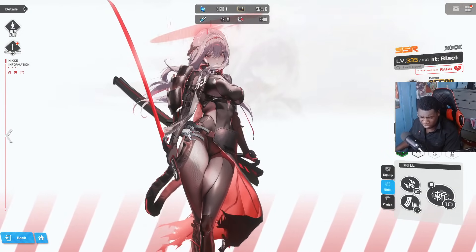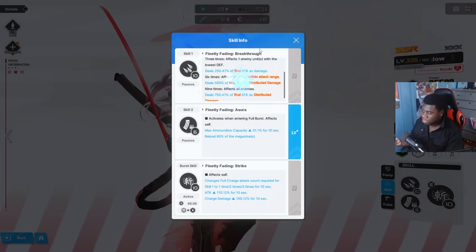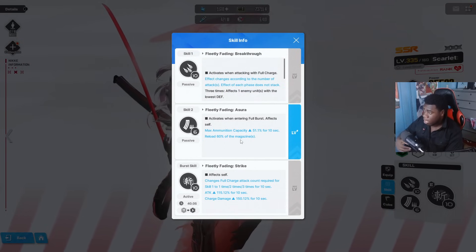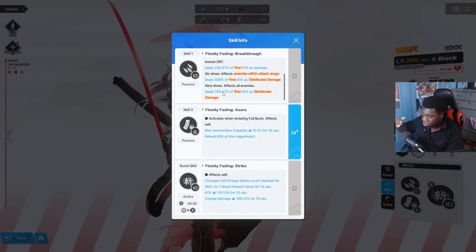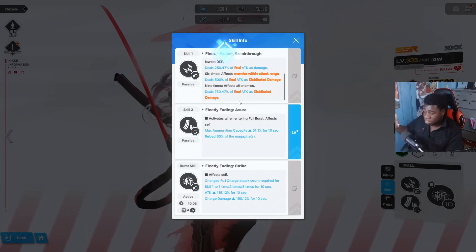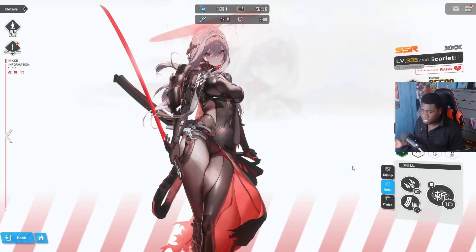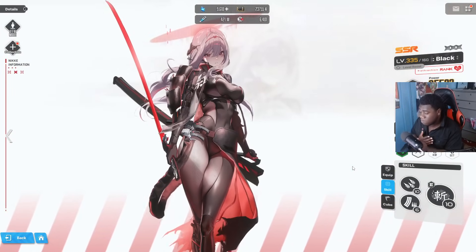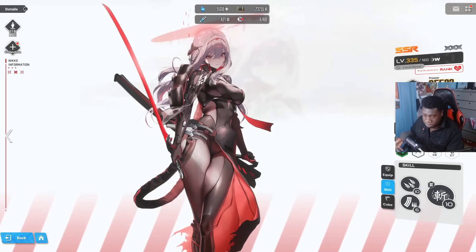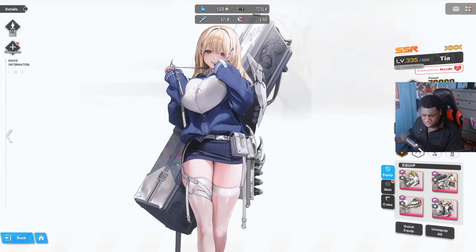Liter as a burst 1 is still unmatched — the best by far. Scarlet Black Shadow is another must-have, fantastic at clearing the game. Her damage percentages go from 200/500/250% up to 250/500/750% after nine normal attacks. When you use her burst skill, her attack increases by 115%, charge damage by 150%, and it only takes three normal attacks to proc everything. She is easily the best clearer in the game.